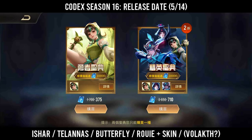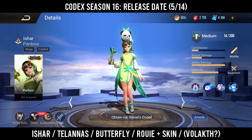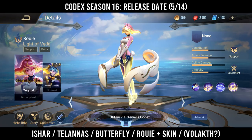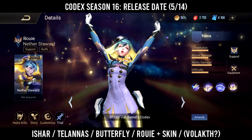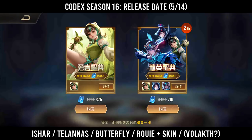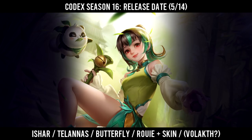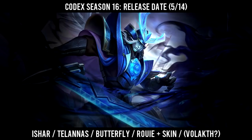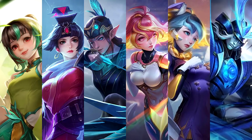The next release of the month is going to be the Codex. The Codex is going to include Aishar, Talanas, and Butterfly skins. There's also going to be a brand new hero — Rui — and her skin. It was also rumored that Volkat is going to be in the Codex as well, but I'm not sure if he'll still be included. So if he is, that's going to be like five skins and one hero, which would be really interesting. But confirmed so far is Aishar, Butterfly, Talanas, and Rui and her skin. This Codex is going to be the best Codex coming out.